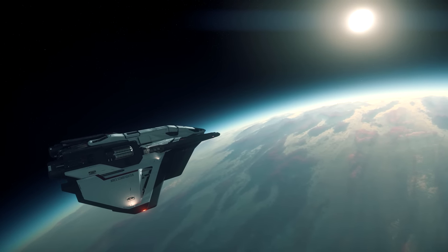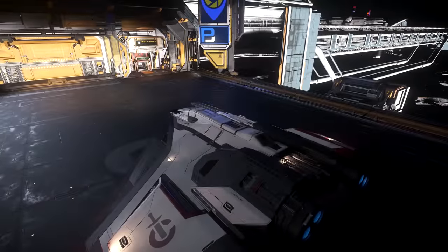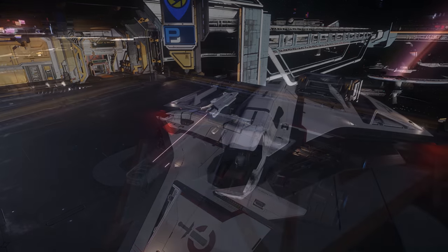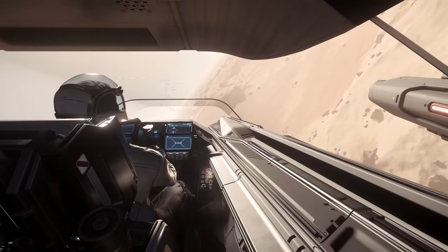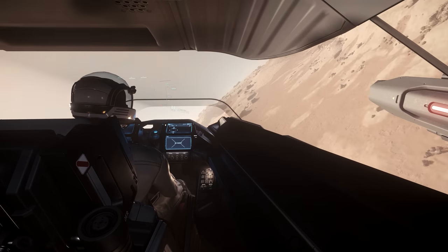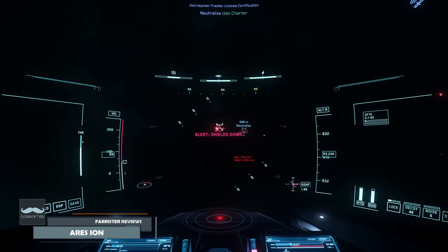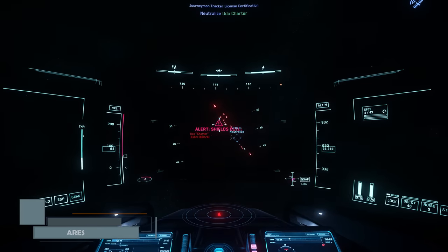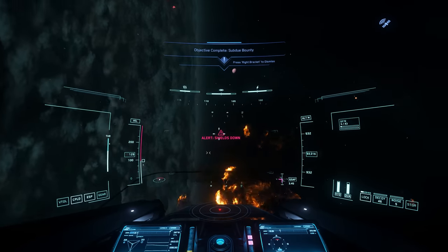The idea behind this fighter is simple. If you want a heavy hitter that can punch above its weight class, you build the whole thing around a supersized weapon. The Crusader Ares Ion Starfighter says that should be a size 7 laser cannon, dishing out pain and punishment. This ship has also been the centre of plenty of controversy in its short life. How does it actually perform in game right now? In this video we'll explore that question by reviewing the currently flyable Crusader Industries Ares Ion Starfighter, which is described as a heavy fighter.